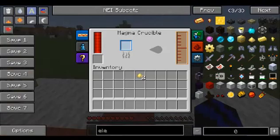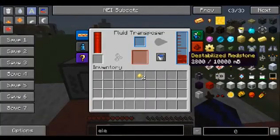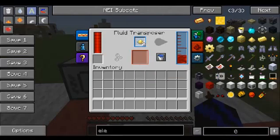First you'll want to put the redstone in the magna crucible, which I have already previously done as you can see here. Next chuck the electrime blend in the fluid transposer and let it chug away and do its thing.